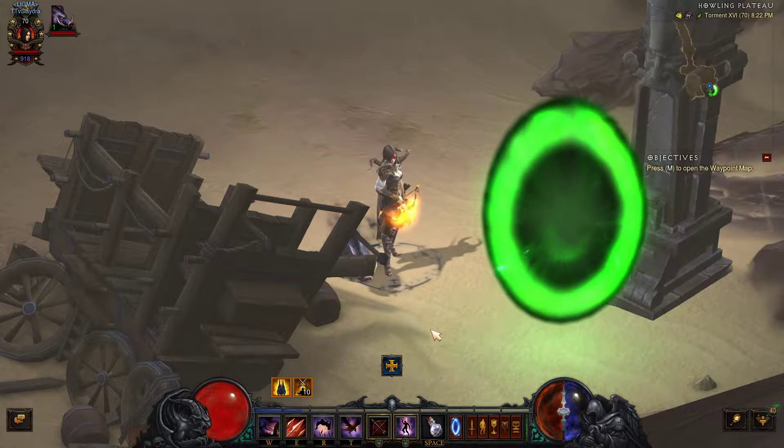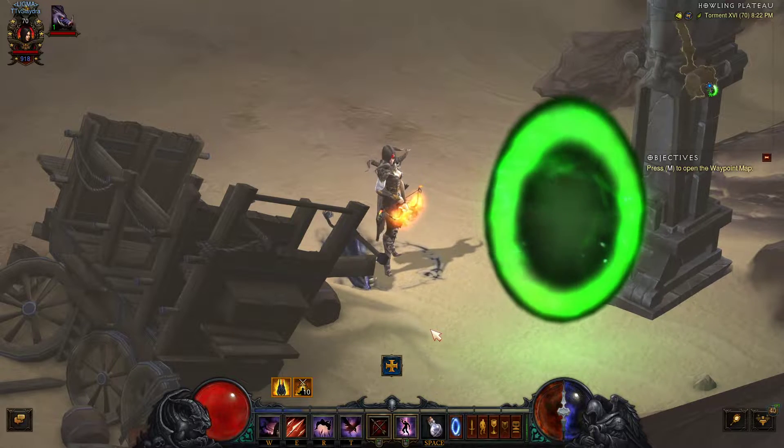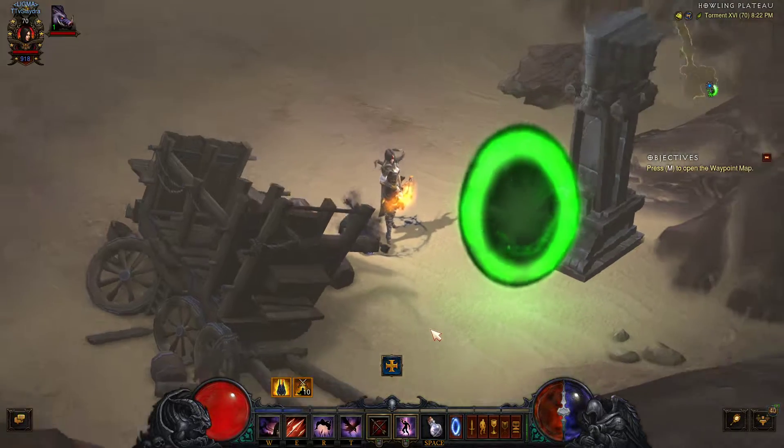Hey, what's up guys? Welcome to the Demon Hunter Unhallowed Essence Set Dungeon Guide for Season 19, part of the Seasonal Journey and Conquest.